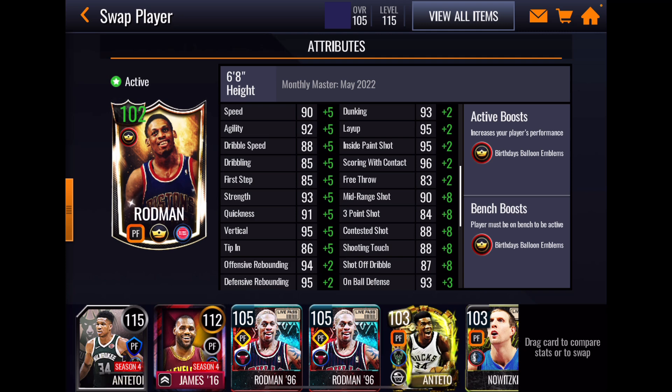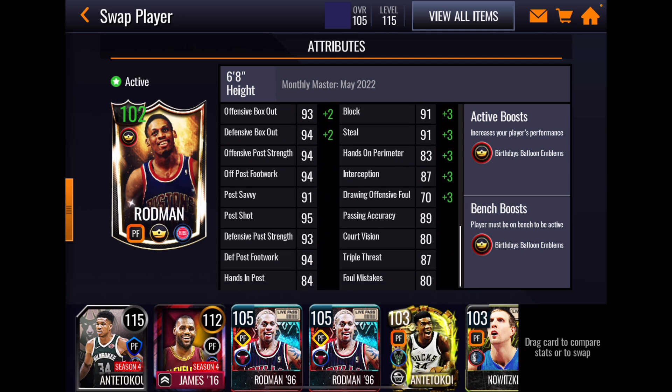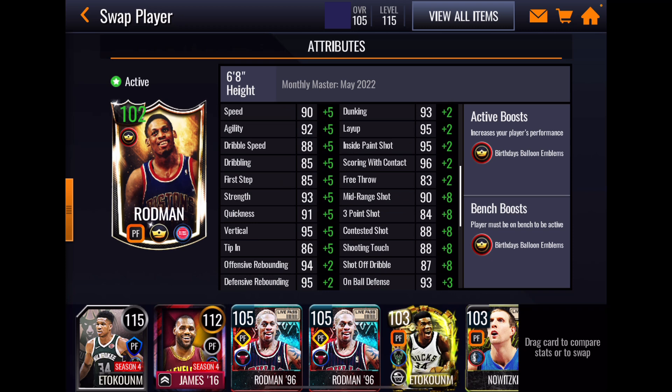Rodman's inside scoring game in the upper right corner looks very good. Perimeter shooting — he's got a 90 mid, but I'm not going to be taking perimeter shots with the Worm. On-ball defense at 93 is good, block and steal both at 91 are very good. He's got decent post stats as well. The thing that really hurts this card — and pretty much everybody agrees — is his rebounding stats. They absolutely need to be higher.